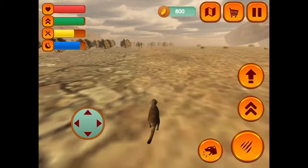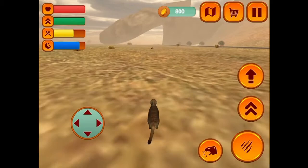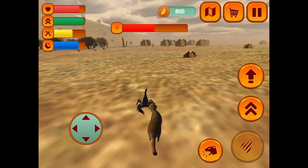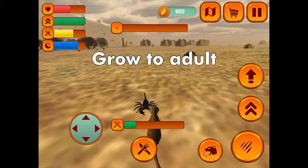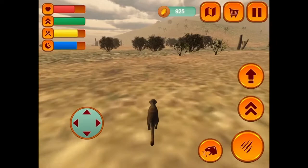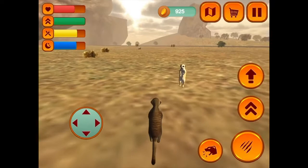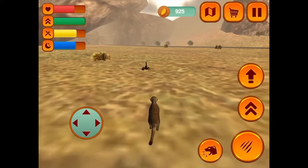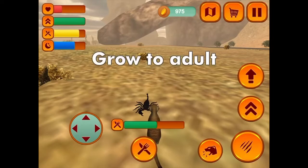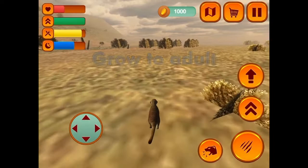The meerkats' attack in this game is sort of not really accurate to how they'd fight in real life. Meerkats have these really sharp teeth — they'd still swipe, but they often rely more on biting rather than swiping, because they've got these teeny tiny little paws that can't do that much damage. The interesting thing is with scorpions — they bite off the stinger first, so it doesn't sting them. The good news is that meerkats have inbuilt resistance to snake and scorpion venom.